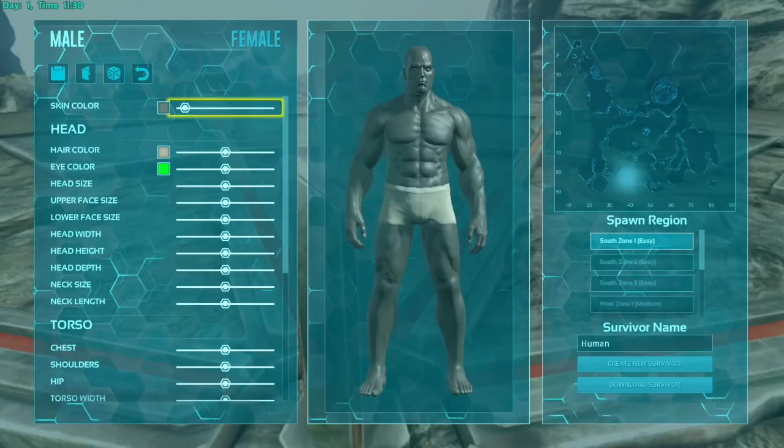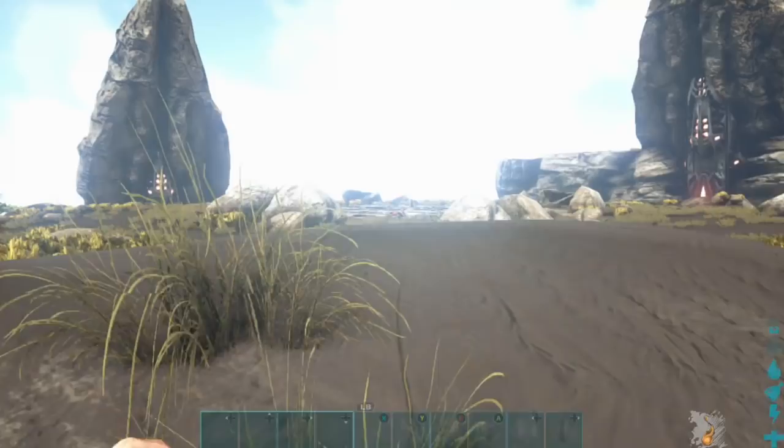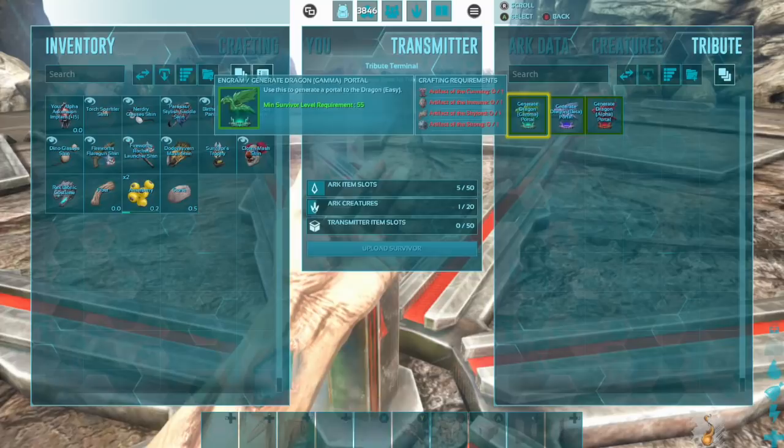The other things — downloading dinosaurs and items — can only be done at the obelisk. So all you do is simply go to one of the three obelisks, transfer over your items into your inventory, and if you want your dino, click on 'Download Dinosaur'.